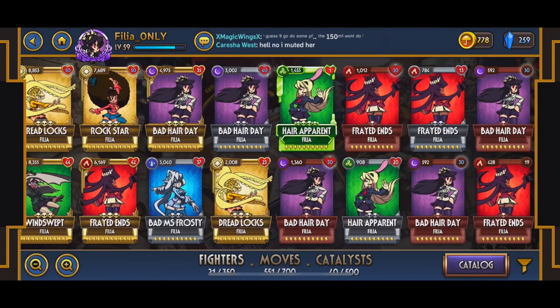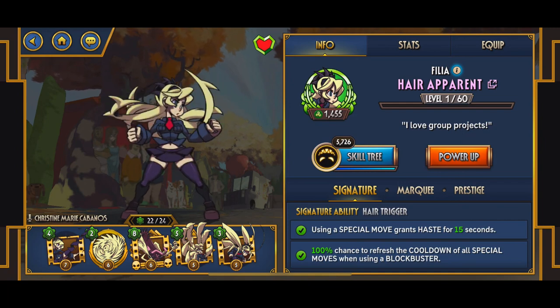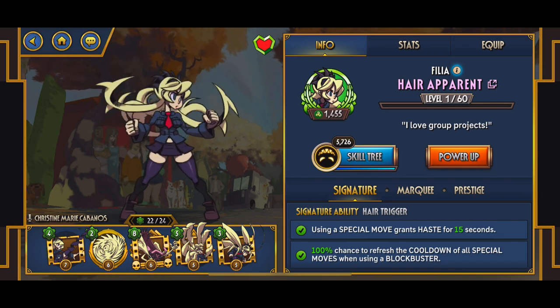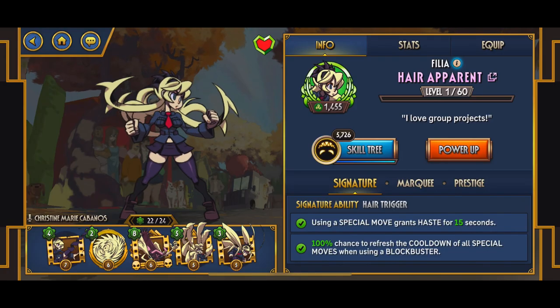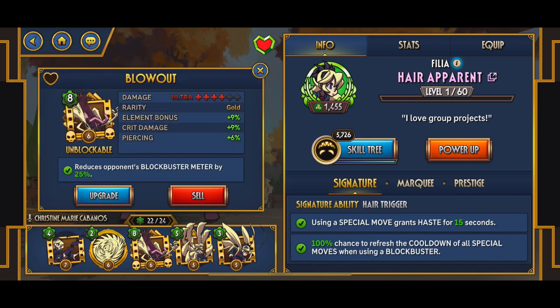I just wish it would maybe be a little more — I don't know how to explain it — the green, the leaf element, when you make them into diamonds, they don't really look that fancy. I guess it doesn't really have a cool aesthetic to it. But yeah, her parent's ability is when you use a special move you get haste for 15 seconds, and when you use hairball in a combo, my god, you get your ult within like a 10-piece combo.